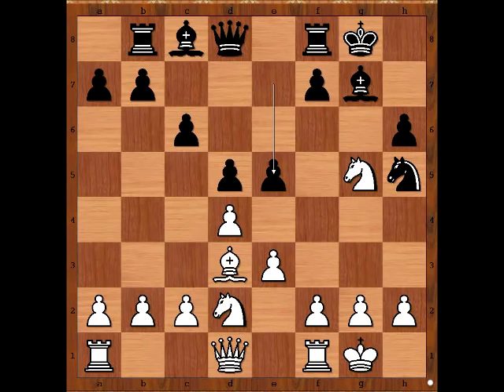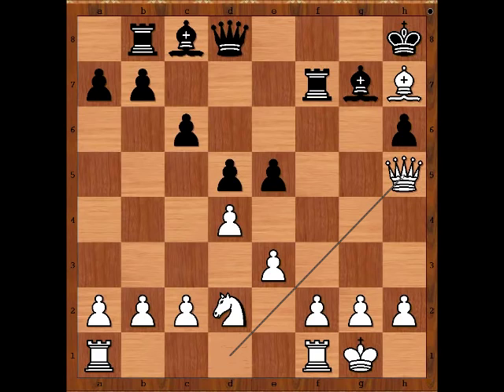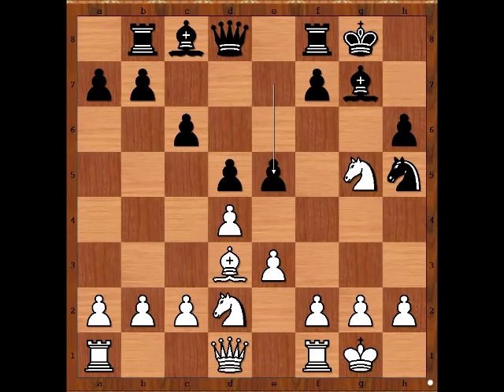White to move — how would you continue? Nigel Short played knight to h7. Looks like bishop to h7 check would also work: then king to h8, knight takes on f7 check, rook takes knight, queen takes on h5 attacking the rook, rook to f8, bishop to g6 — white is also winning in this variation. But perhaps knight to h7 is even more fun, attacking the rook.